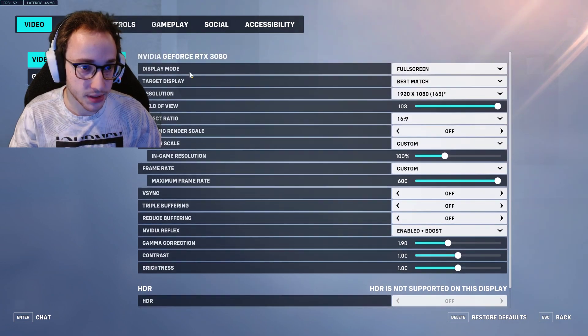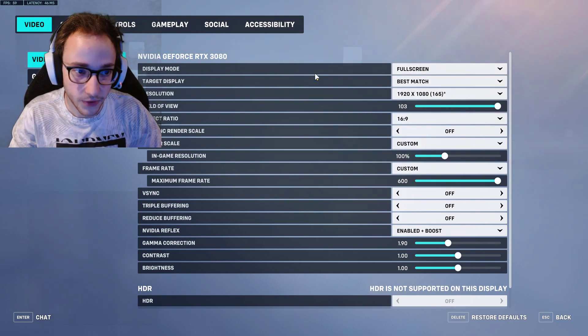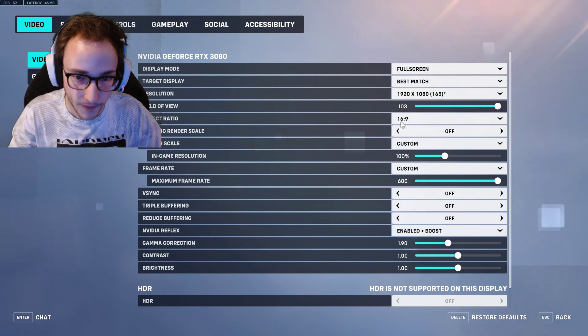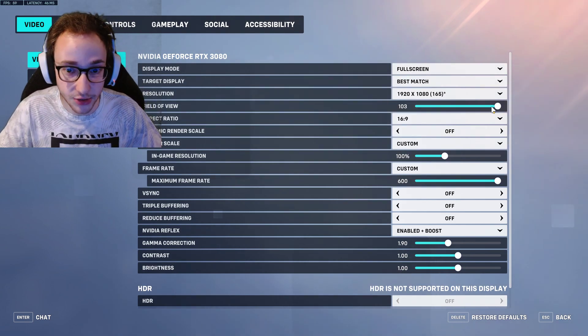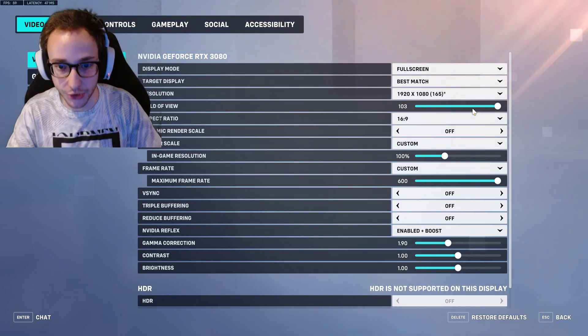Under Video, the first thing here you can see my graphics card. Make sure you're in full screen. Make sure you have the monitor you want and the hertz that you want — that's what the 165 means here. The higher the field of view, the less FPS you're going to get, but I would highly suggest playing on max field of view because you want to see more of your surroundings. I play at 69.